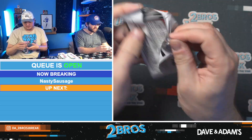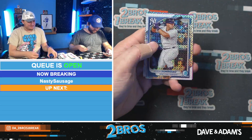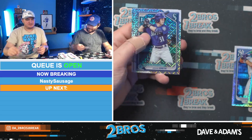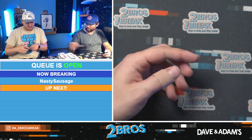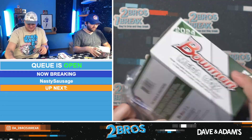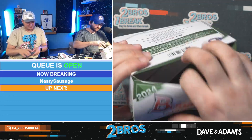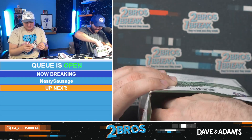A Kodai Senga to 299 — let's go! Aiden Smith First and Felix Morebell First. We are absolutely cooking, on fire, en fuego. Those two Bowman packs were crazy — numbered Kodai out of there is cool.